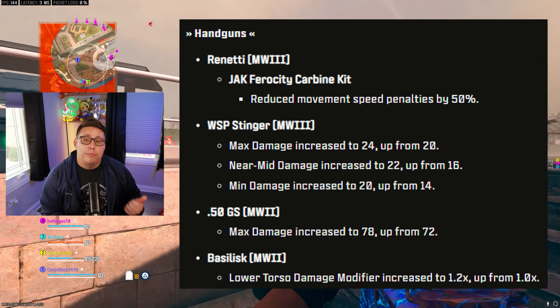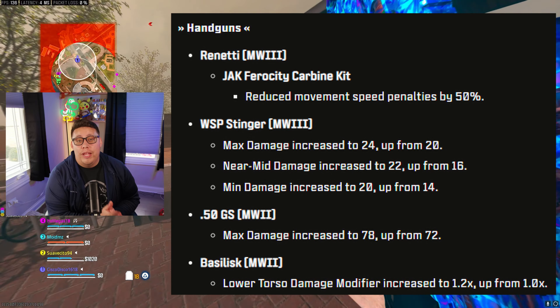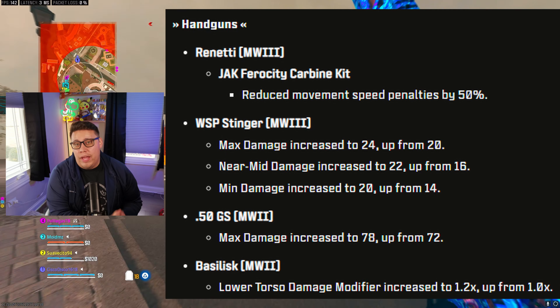Almost done with a couple more changes. For pistols, the conversion kit for the Renetti got a buff, the WSP Stinger got a buff, and the Desert Eagle from MW2 was buffed, as well as the Basilisk.